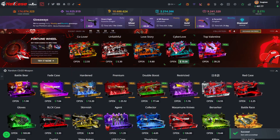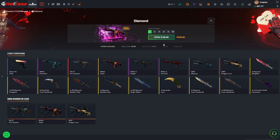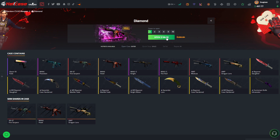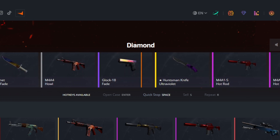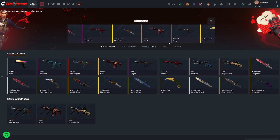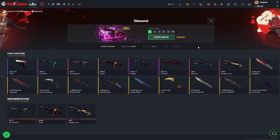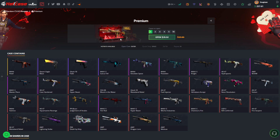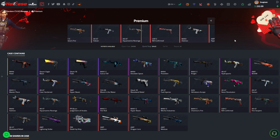Moving on to the diamond case — it's still at 186, we haven't opened this one in a while. All I want is to not get a Huntsman and not get an M9. We press it — we get the Hot Rod, not too big of a loss. Going again — two diamond cases, this is the most expensive open — and there we go, 248! I'll take that any day. Moving over to the premium case to cool down, the diamond case is such a risk — you either win big or lose completely.